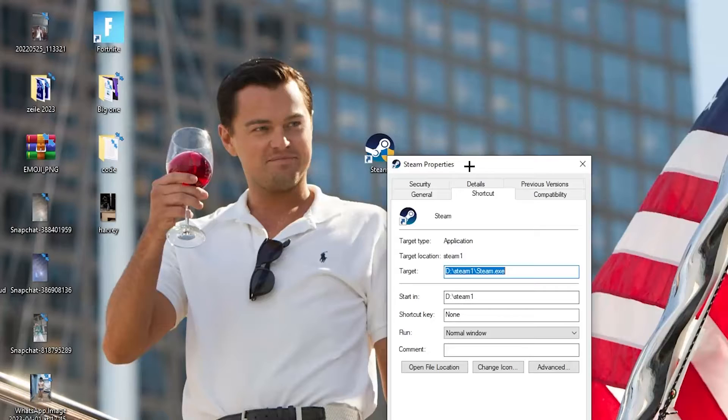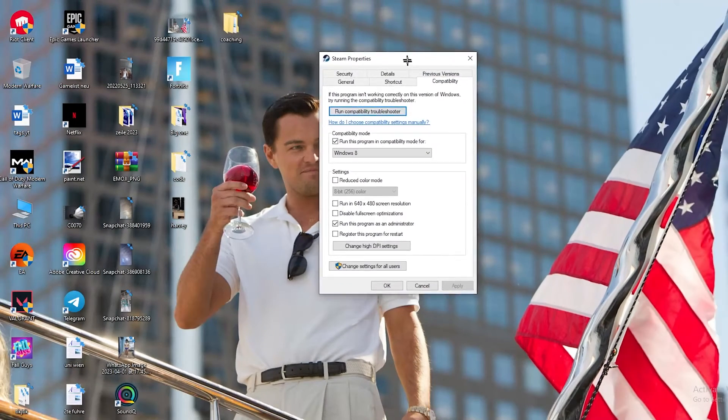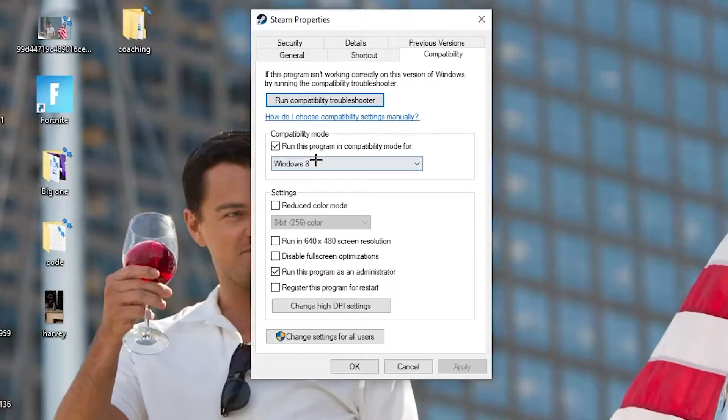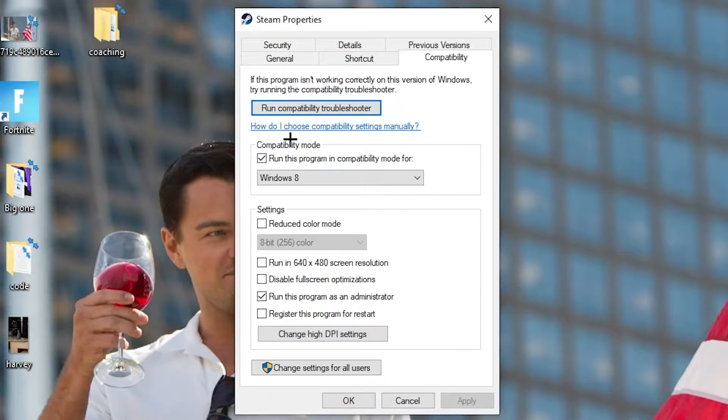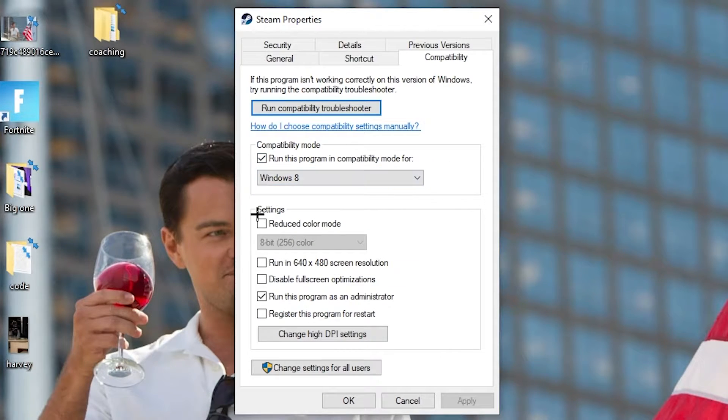Click Properties so the tab pops up, then navigate to the Compatibility tab. I want you to copy my settings: enable 'Run this program in compatibility mode for' and select the latest Windows version. Disable 'Reduce color mode', disable 'Run in 640x480 screen resolution', disable 'Fullscreen optimizations', and enable 'Run this program as an administrator'. Disable the restart option, then hit Apply and OK.